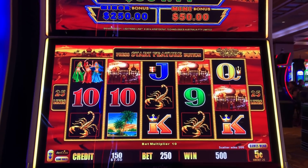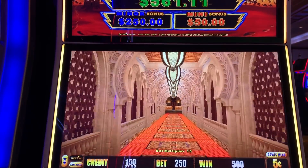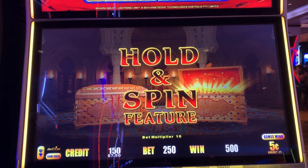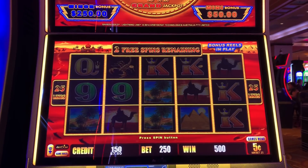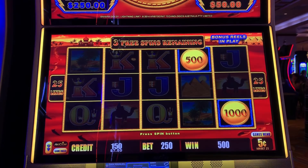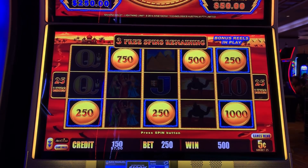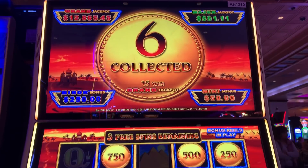We decided to put another $100 in. We're playing 5 cent denomination, doing $12.50 a spin, and we just got a feature. Please let it be the hold and spin. Yay! Let's get some big numbers. Let's get that Minor — the Minor is $250. There are your progressives: Major at $561, Minor at $250, and the Mini is $50.